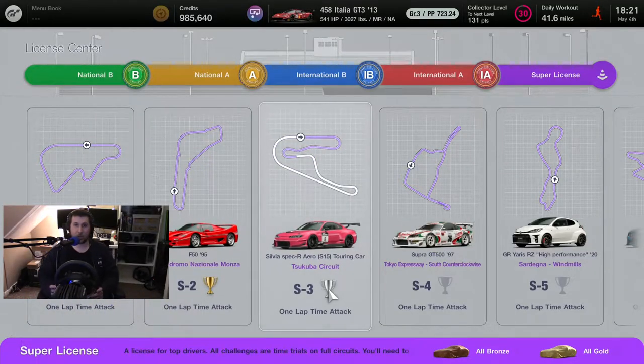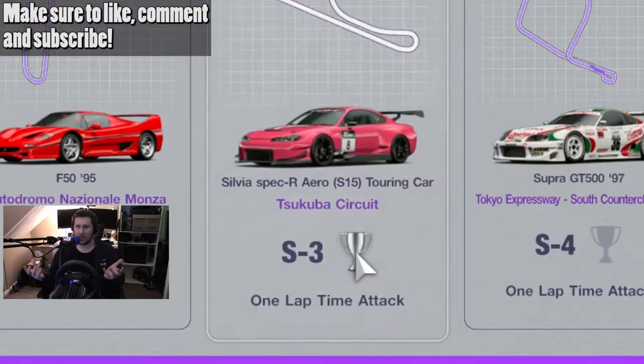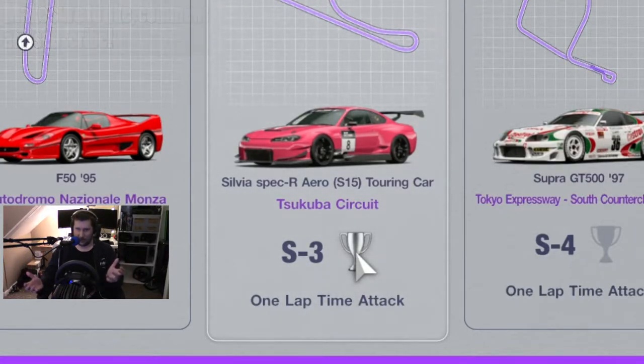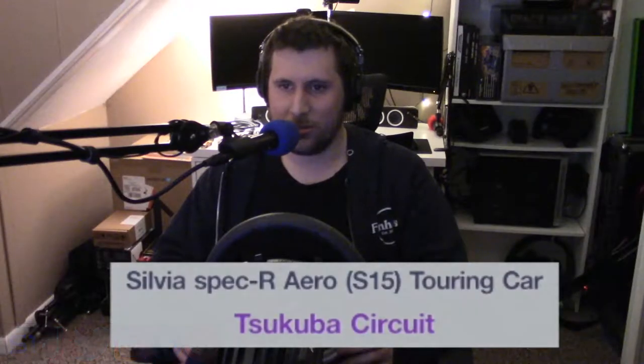Hello and welcome to the channel. My name is Matt and welcome to Gran Turismo 7's S3 lap challenge, here to eventually get the super license. Today we're doing the racing with the Nissan Silvia — the Nissan S15 touring car on the Sookaboo.